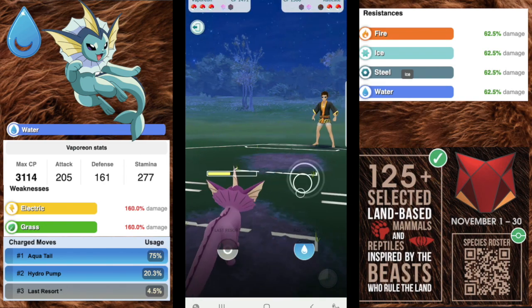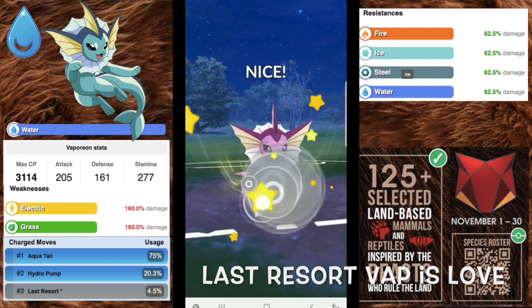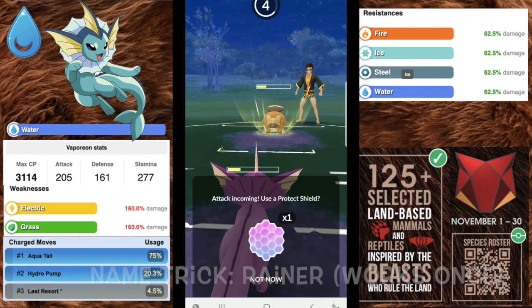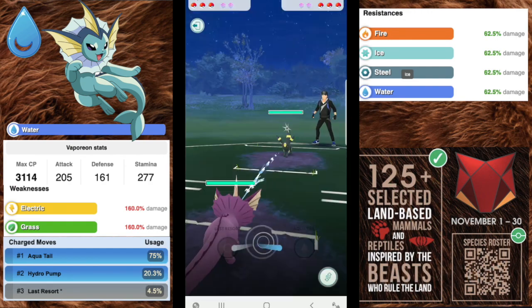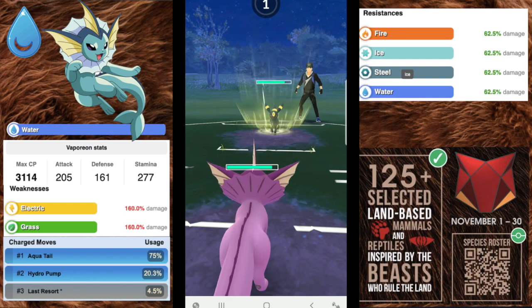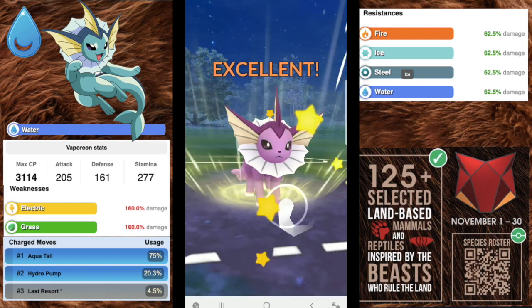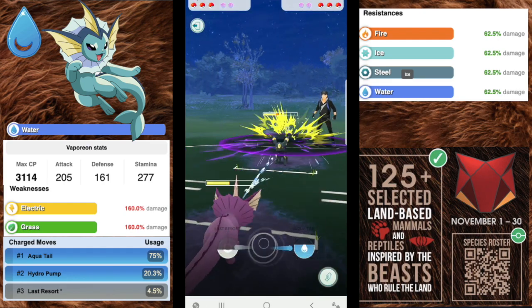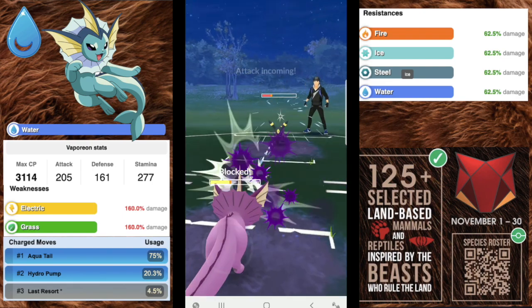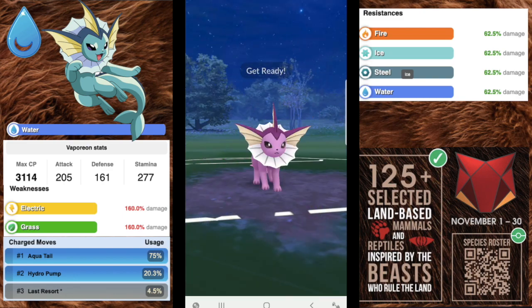For the second charge move, if you're fortunate enough to have a Last Resort one from Community Day, that's going to be very good — probably the better version to run. If not, you can run Aqua Tail and Hydro Pump and that works out really well. You lose very few matchups without Last Resort, but Last Resort is spammier while Hydro Pump is more of a nuke that requires shield baiting. Last Resort is a very neutral hard-hitting move in the meta.